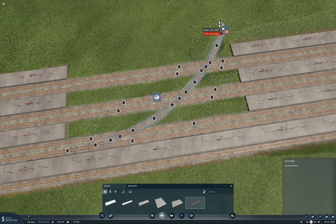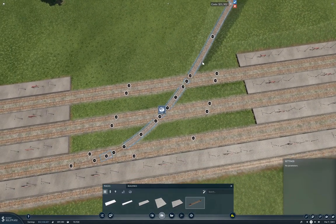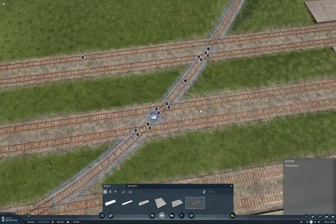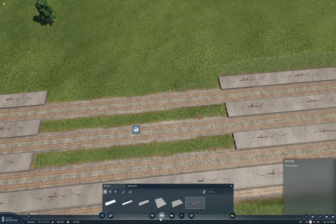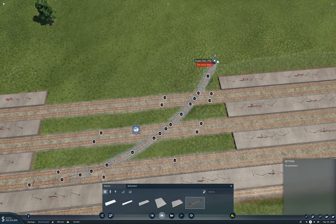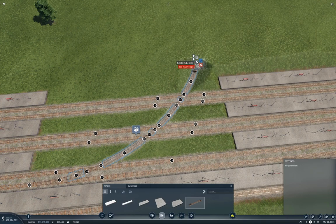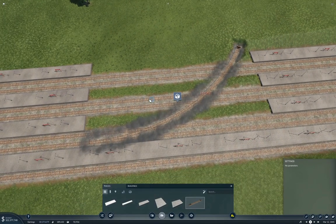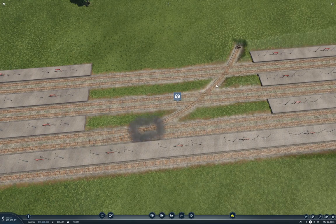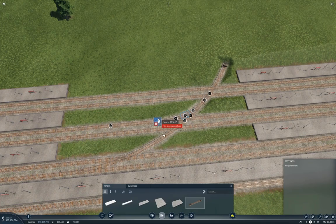Too much slope - not too much slope. Back this up a little bit further. Now come out like this, level. So if we do this then we can do this. Those don't slip but that's fine. We can do this - yeah, too much curvature.